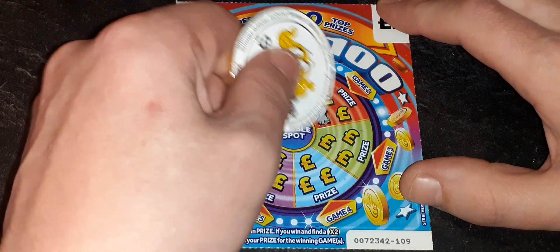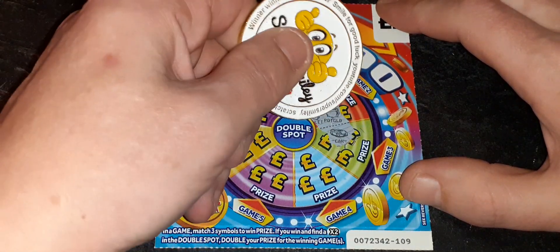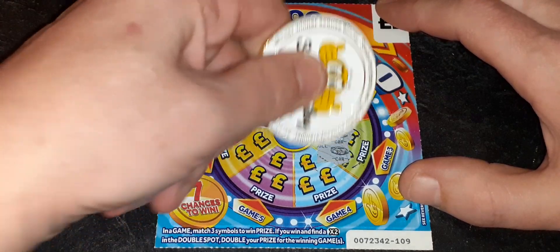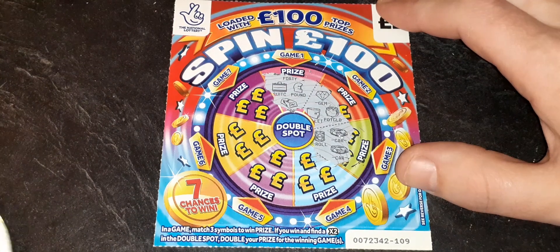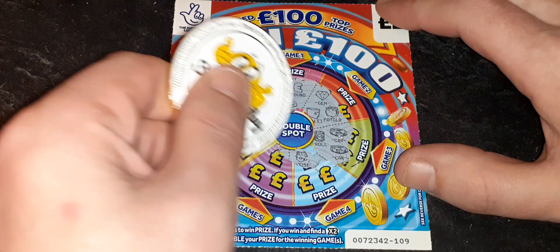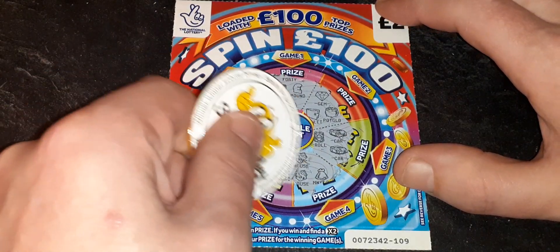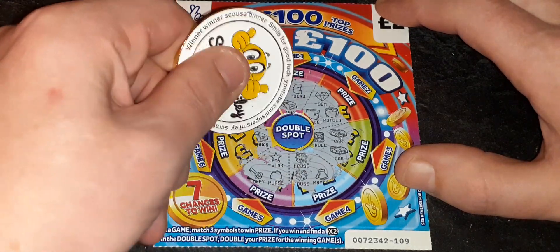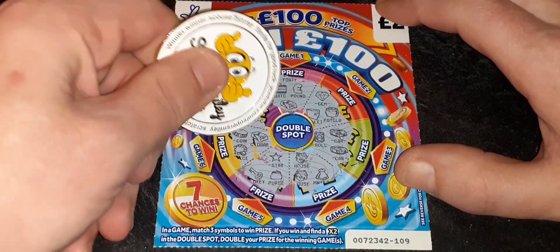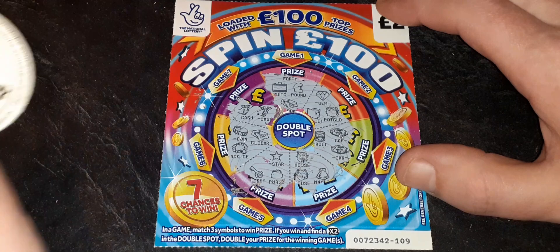Next one we've got a wallet, a gem, and a pot of gold - no, three different ones again. Next we've got a car, vroom vroom, and we've got another car, but we haven't got a third one - the tin of meatballs is there to spoil the party. Next we've got a money bag and a housey mouse - no. We've got a star and a person - no. We've got a gold bar, a coin, and a pearl necklace.